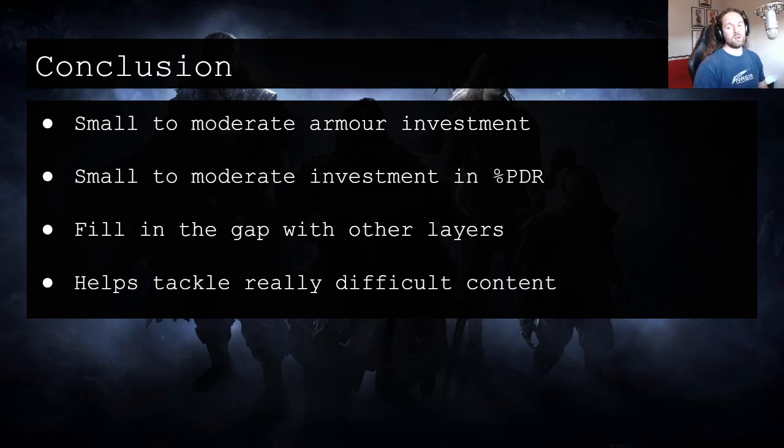I like this keystone in that it promotes a moderate investment, whereas most keystones promote an extreme amount of investment in order to benefit. You have to make your build a Goldilocks build, where you get just the right amount to really benefit from this particular stat. Remember to fill in the gap with other defensive layers — you want to combine this with things that help to shore up that weakness of taking a lot more damage from lots of little hits.